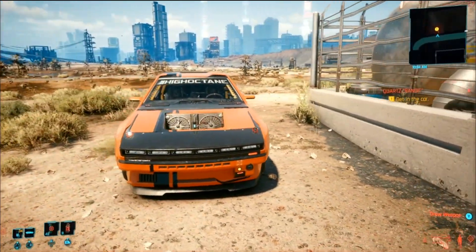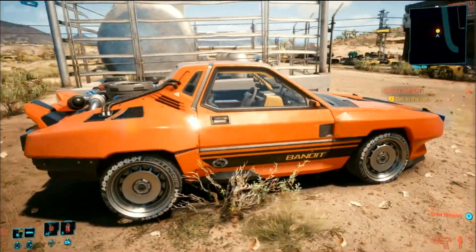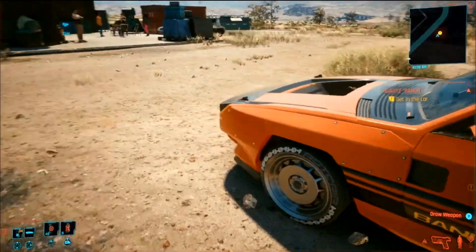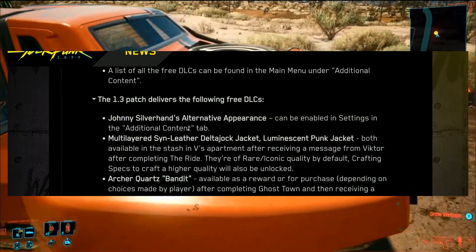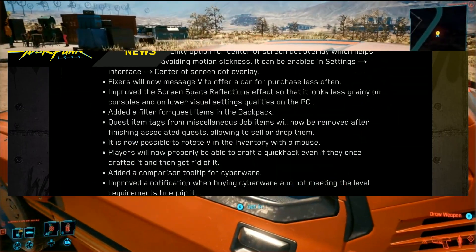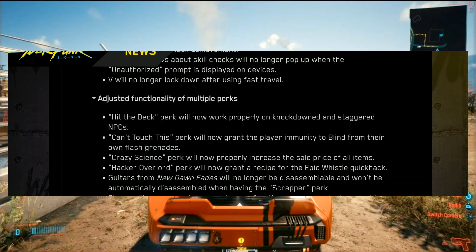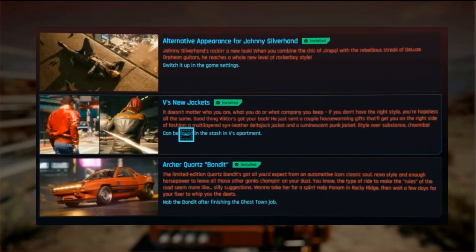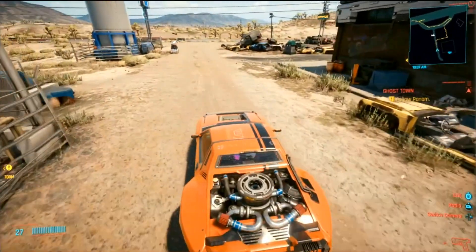CD Projekt Red just wrapped up their official livestream dedicated to patch 1.3. They showed off some of the new content we'll be getting with this patch, including a new car, but we also have the full patch notes which detail a lot of stuff going into patch 1.3 that we're going to be talking about in this video, including the new content being thrown into patch 1.3 as well.